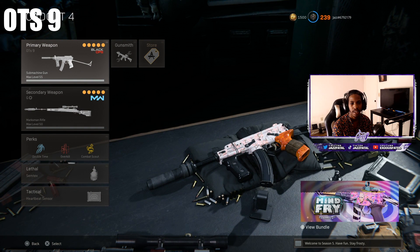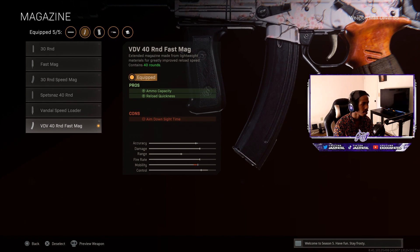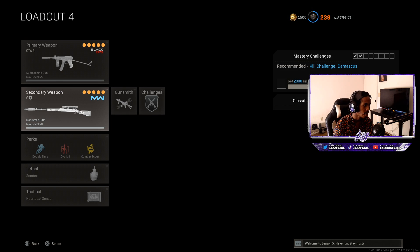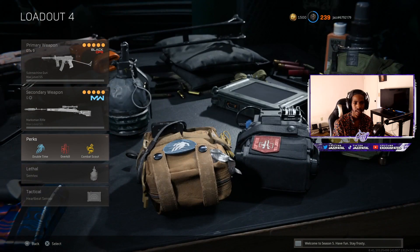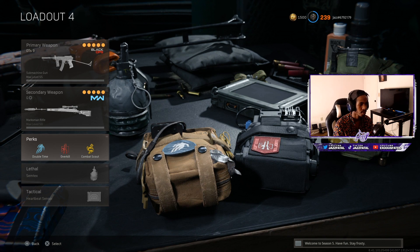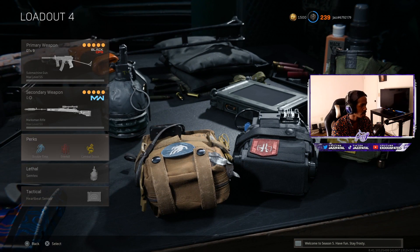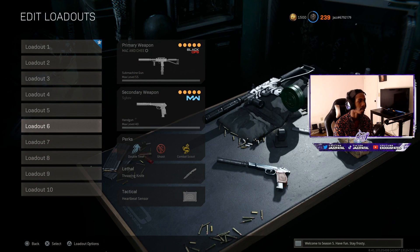Number two is gonna be the OTS. I like this gun — it's just very fast. It doesn't have that much ammo; it only goes up to a 40 round fast mag, but it does hit. I do have an overkill for this with the CAR-98, same class as the other one just a different variant. The first perk is double time, overkill, and combat scout. Combat scout helps mark people — if you play solos or Rebirth it's really good in those game modes because everything is fast-paced. It's pretty good to keep up with the enemy. And then we got the lethal and the heartbeat sensor.